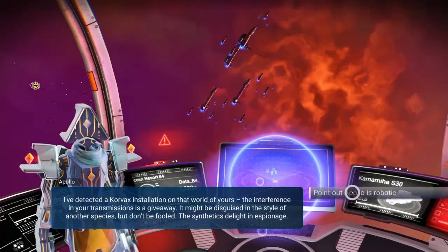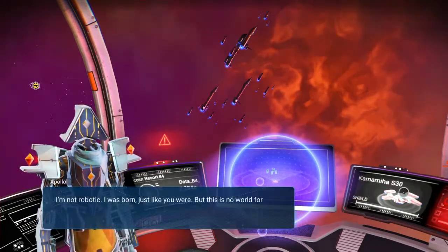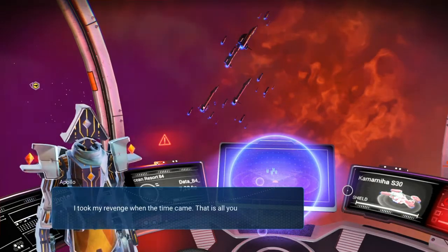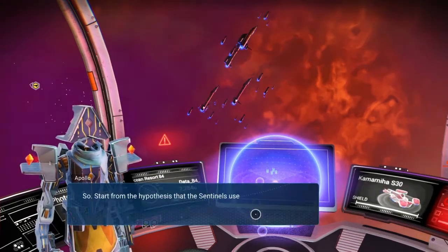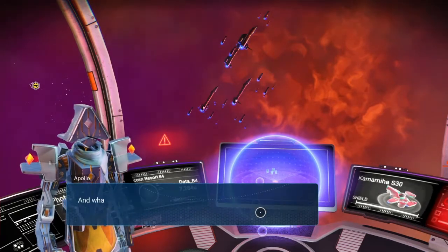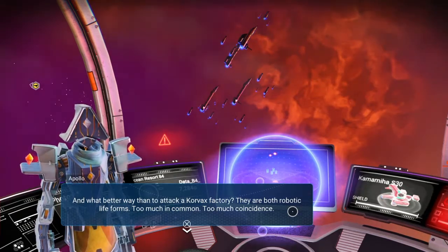Detective Corvax installation — interface is a giveaway. Took his revenge. What do we need to do here? Start from the hypothesis: sentinels use the portals to get around. We need to observe how they activate and summon them. No better way than to attack a Corvax factory — they are both robotic lifeforms, too much in common, too much coincidence.